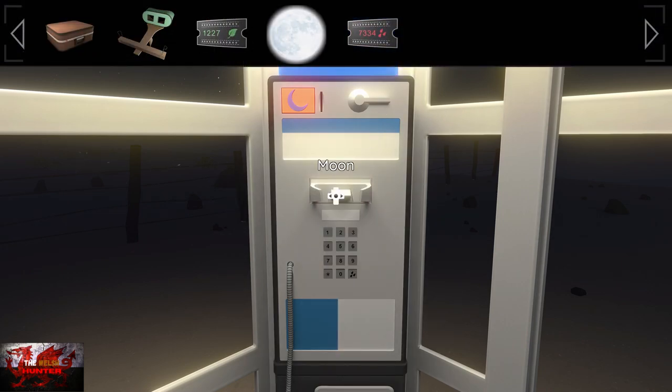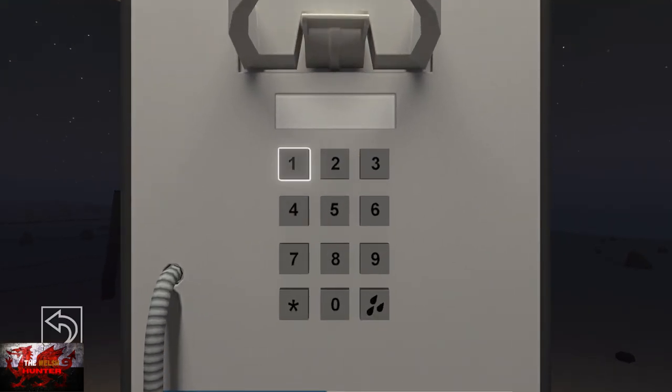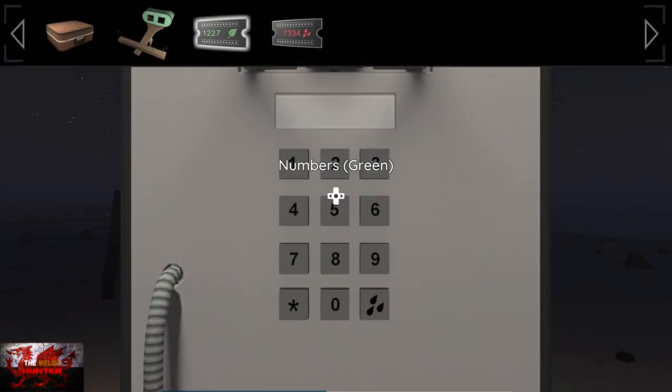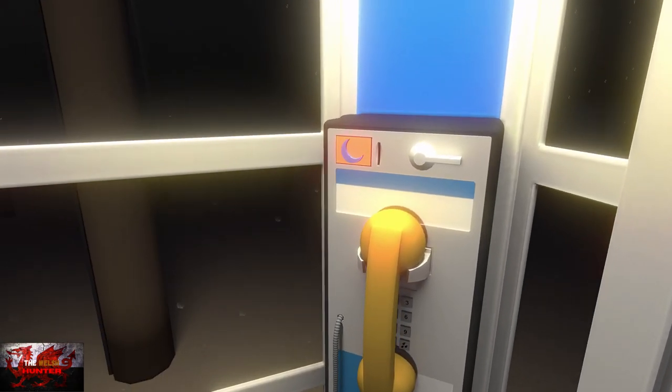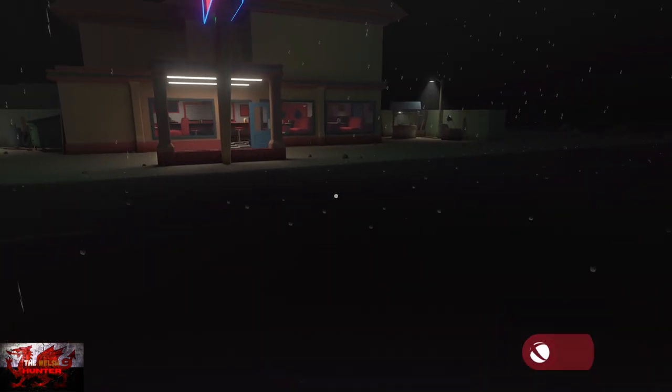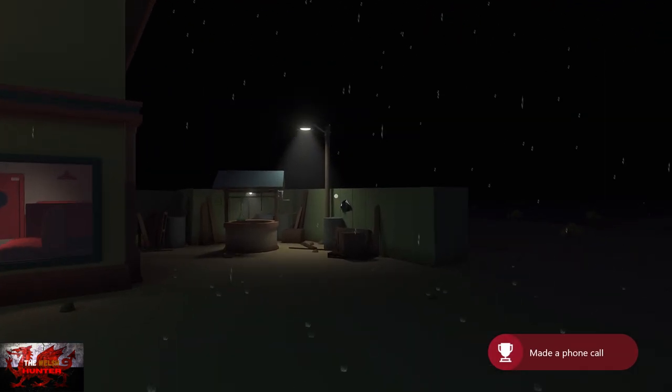Get out the moon from your inventory — this acts as a quarter or 25 pence for the phone. The numbers on the two tickets are what you need to dial: 1, 2, 2, 7, 7, 3, 3, 4. Dial the number and choose the raindrop option — that will unlock the achievement. You have to do those numbers all in one go; if you back out it ends the call and you have to start again. Head to the right-hand side by the well, interact with this newly found picture on the fence, and then head back down into the basement.